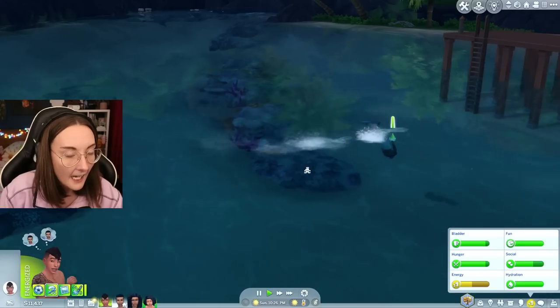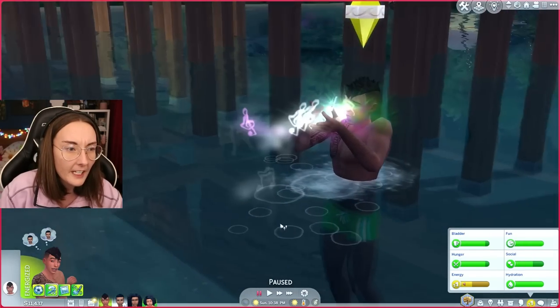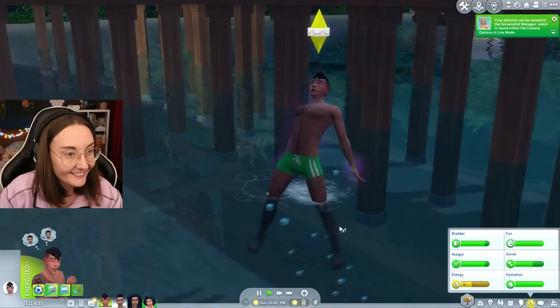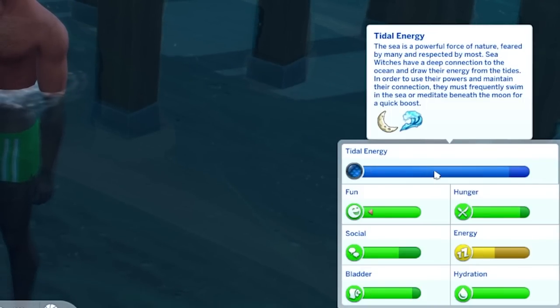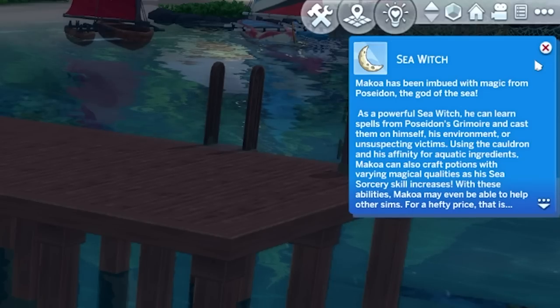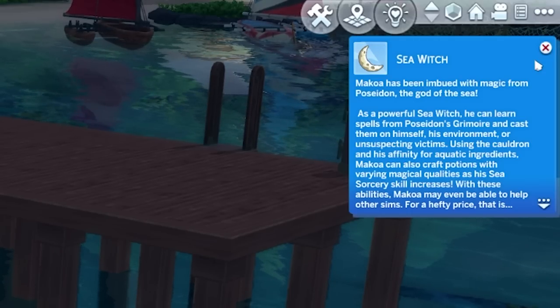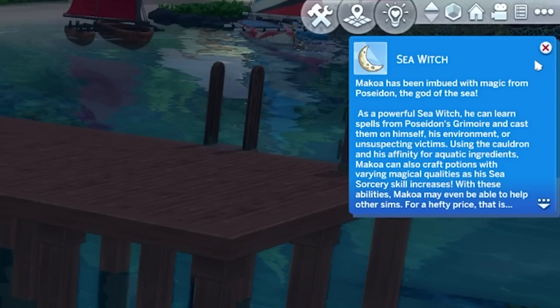Maybe you shouldn't sing this incantation so close to home — that's probably not the best thing when your kids are literally in the house right now. There's our tidal energy. The sea is a powerful force of nature feared by many and respected by most. Sea witches have a deep connection to the ocean and draw their energy from tides. In order to use their powers and maintain their connection, they must frequently swim in the sea or meditate beneath the moon for a quick boost. Makoa has been imbued with magic from Poseidon, the god of the sea. As a powerful sea witch, he can learn spells from Poseidon's grimoire and cast them on himself, his environment, or unsuspecting victims. Using the cauldron and his affinity for aquatic ingredients, Makoa can also craft potions with varying magical qualities as his sea sorcery skill increases.